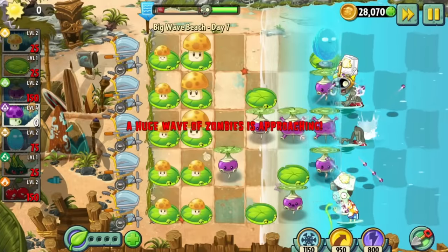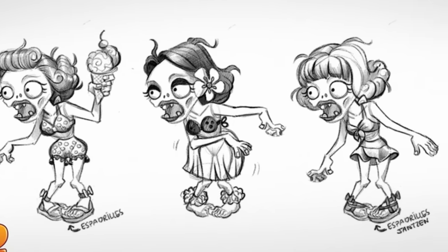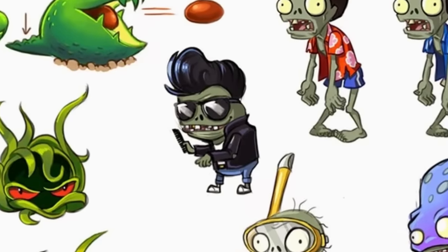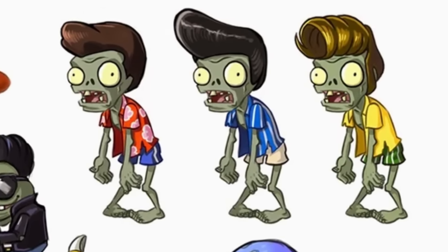For Big Wave Beach, there's one set of unused concept sketches that reveal a few scrapped designs for the bikini zombie where they had different hairstyles, makeup, and different outfits. In addition to a scrapped idea for a greaser imp, there are also different shirts and hairstyles for the pompadour zombie as well.